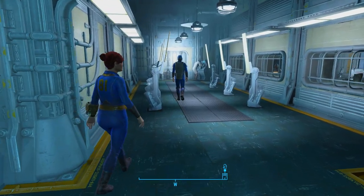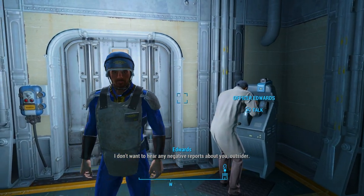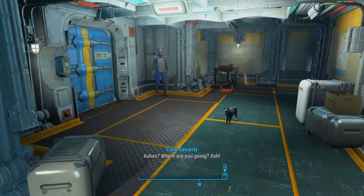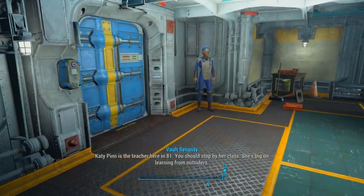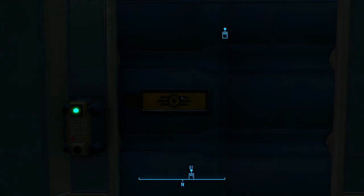Turn off that radio real quick. I don't want to hear any negative reports about you, outsider. You're that Commonwealth traveler, aren't you? Hey Ashes — I heard we had a visitor today. Ashes, where are you going? Damn it. Karen's not going to like this. Katie Pinn is the teacher here in 81 — you should stop by her class. She's big on learning from outside. Take the elevator down to Vault 81 itself, and then we're going to take a tour of it.